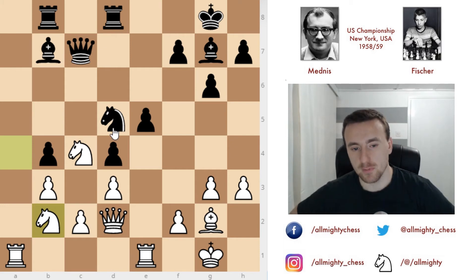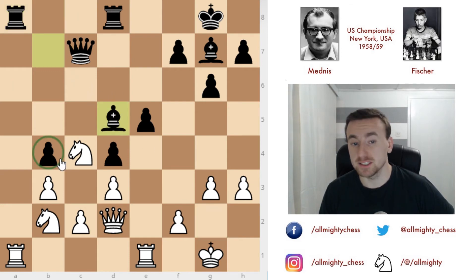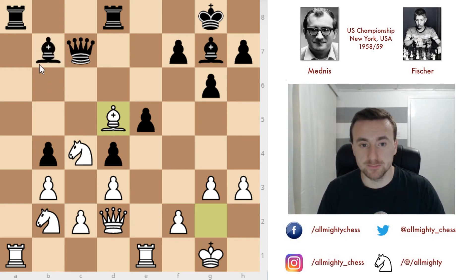Now it is decision time — time to actually make a plan. Neither player made a serious advantage after the first couple of moves in the opening, and now in the middlegame Fischer decided he wants to play the endgame with the bishop pair. To do that, he plays rook to a8. The idea is to tempt white to capture on d5, because after bishop captures, bishop captures, this pawn is hanging, and in this endgame white would have two knights and a pawn against two bishops after all pieces are exchanged.